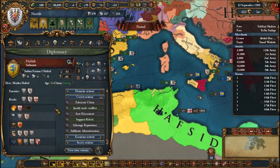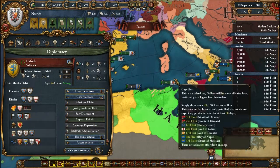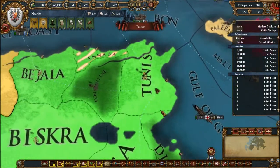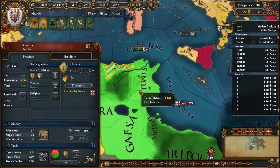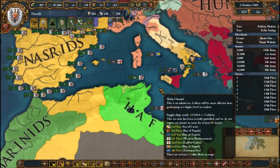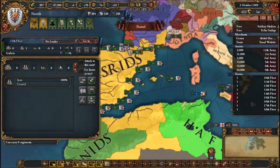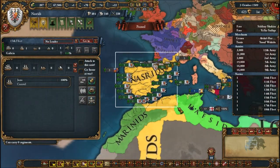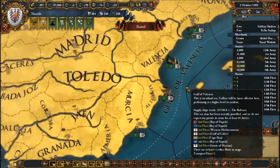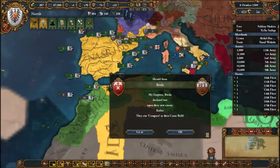Is Genoa attacking? Why is Genoa attacking you? How are you attacking Tunis? It's the Cape — Genoa, I don't know if you know this, but Africa is my territory. It's not yours — I call dibs. I guess we're just going to have to go to war with Genoa some more.